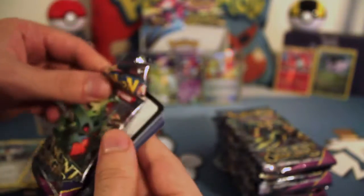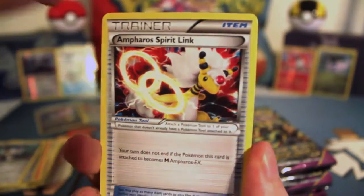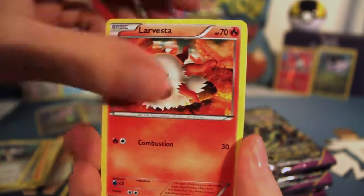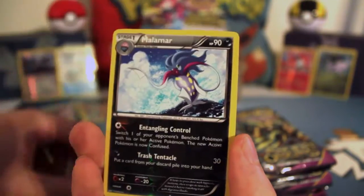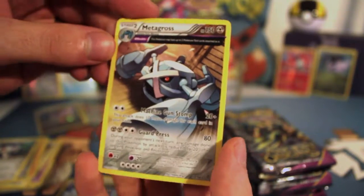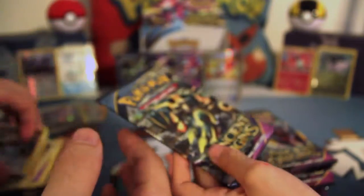The kids are joining in with the countdown. I don't even have to do the commentary anymore — the kids are doing it for me. Next pack: Hoopa Spirit Link, Hex Maniac, Gloom, Ralts, Larvesta, Golurk, Wooper, Wooper, Felbum, Reverse Malamar, and the full art Metagross. That Malamar is just calming.